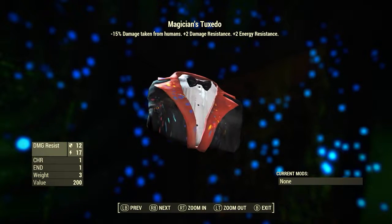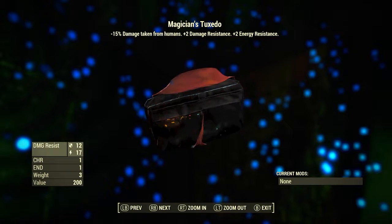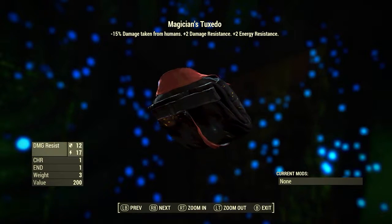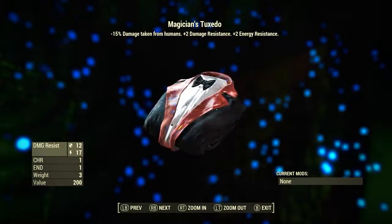Secondly we have the magician's tuxedo. This reduces damage taken from humans by 15%, plus 2 damage resistance and plus 2 energy resistance. Now this reduction of damage taken from humans by 15% is awesome — normally you have damage, energy, or radiation resistance, but this resists all of them as long as that damage is coming from a human.